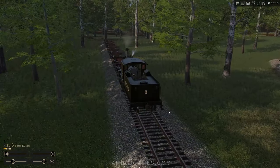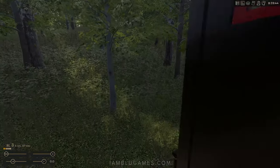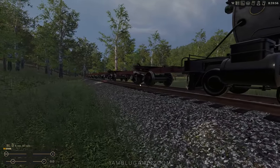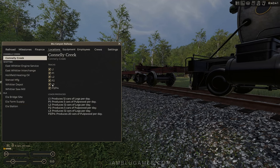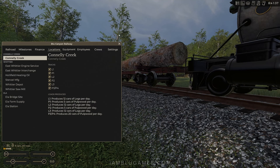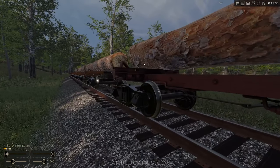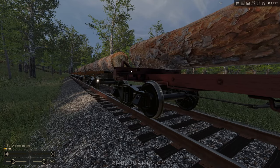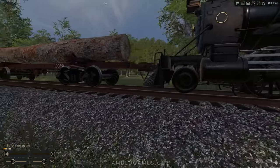We've arrived and delivered the empties to the track. Going to the company menu, Locations, Connelly Creek L2 — it shows that L2 produces 12 cars of logs per day. I'm already thinking about buying more freight cars so I can do more logs at a time. It's already loading up — I think it takes about one or two game hours to finish. While that's happening we can step away and work on something else.